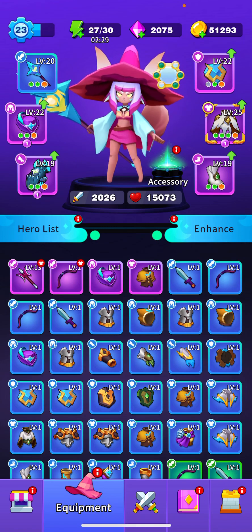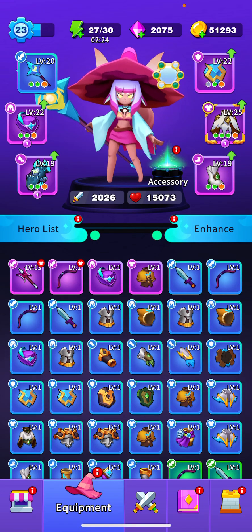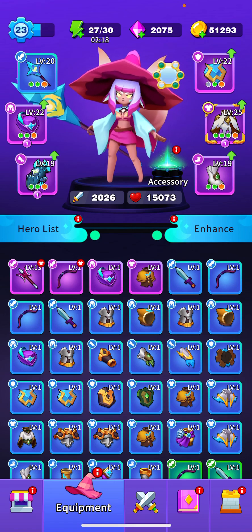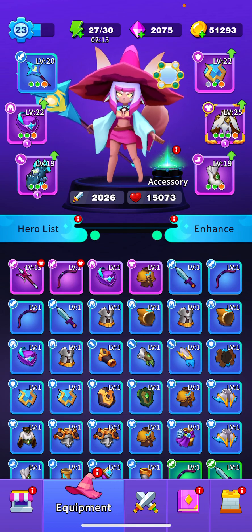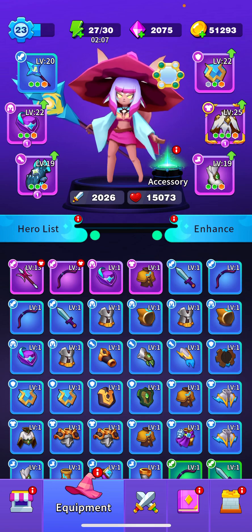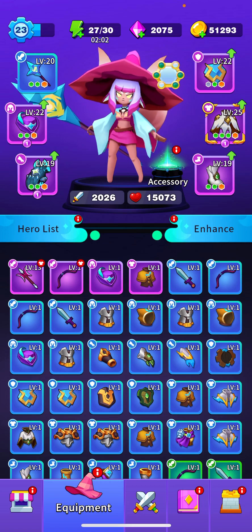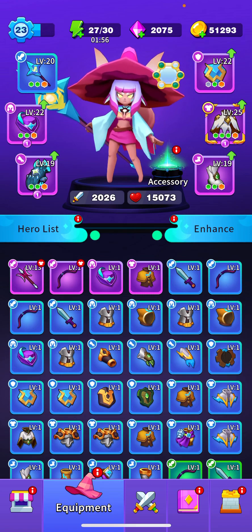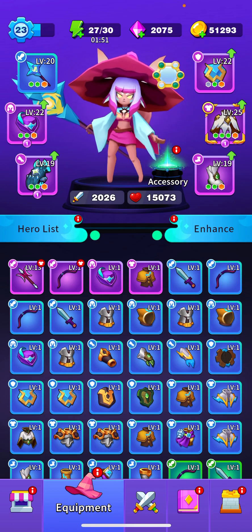Then you have SSR, which is its own special variation — this guardian armor is SSR quality. The lowest quality a piece of SSR equipment can be is epic, but it can be upgraded to legendary and red as well. SSR equipment is stronger than a regular epic piece of equipment, with stronger base stats, quality bonus stats, and more gemstone slots. A normal piece of equipment can have one legendary gemstone and two regular gemstones equipped, while an SSR piece can have one legendary gemstone and three regular gemstones.